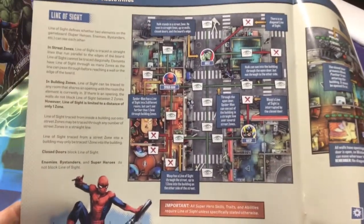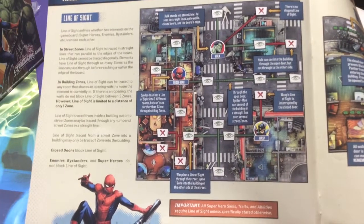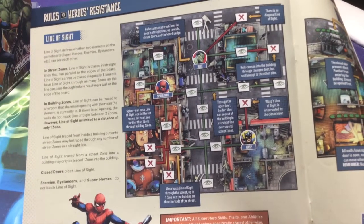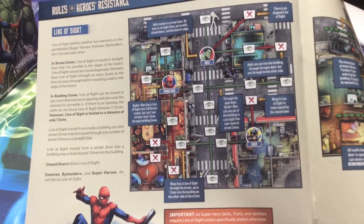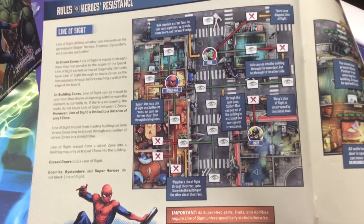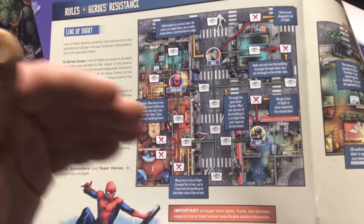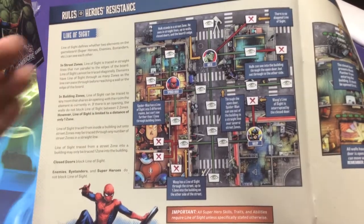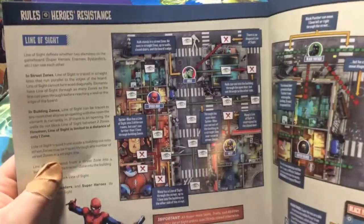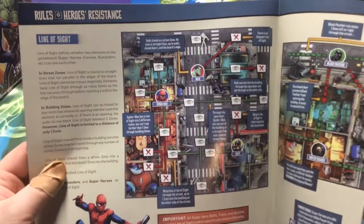Here it's showing the different ways line of sight works and how you can see. Basically if you're in the street you can see as far as you can see — down the street as long as it's clear and nothing's in your way. But when you're looking into a building you can only see to the next room; you can't see through an entire building. Streets are clear so you can see down the whole street, but you can't necessarily always see from one room to the next even if there's a doorway.